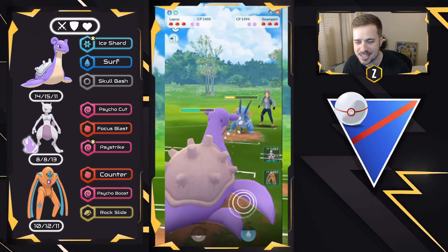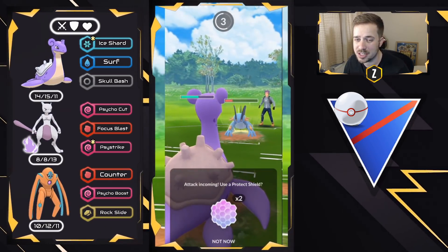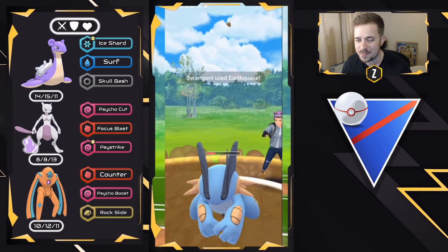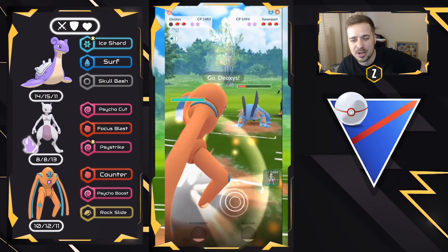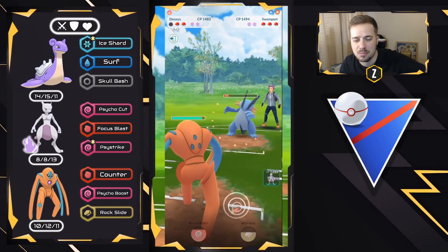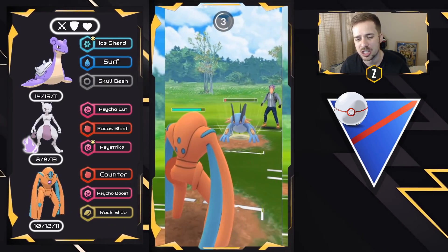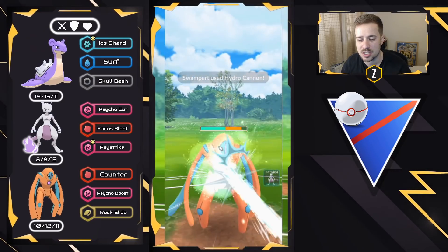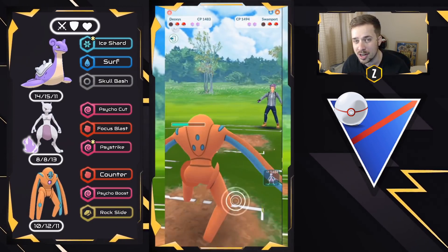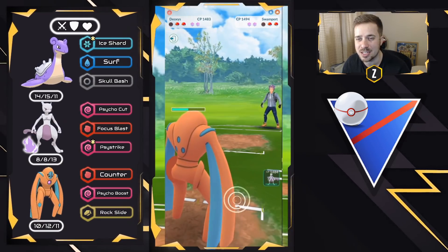I was hoping to get to the next Surf in time, but I can't. It ends up being an Earthquake and we get KO'd. We bring in Defense Form Deoxys to load up on energy. What's important with Shadow Mewtwo is to give it shields — it can really sweep teams as long as there's not an extremely hard-hitting fast move, because with shield advantage this thing can go to town.